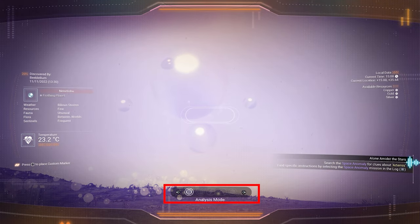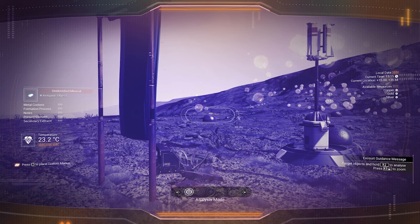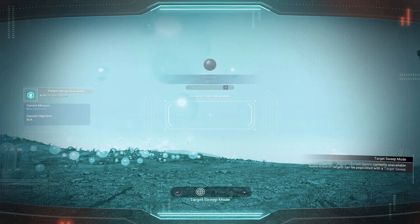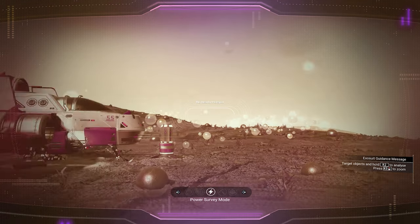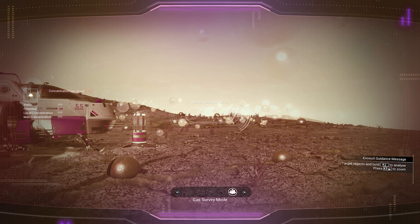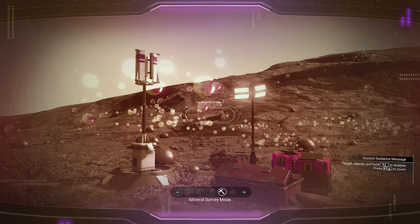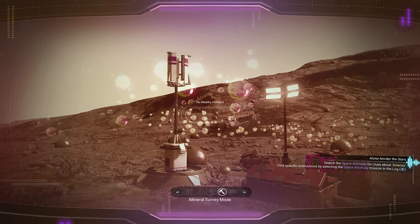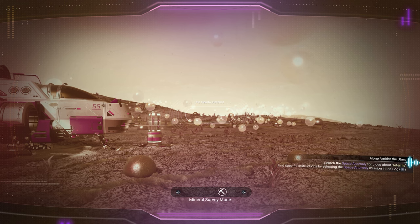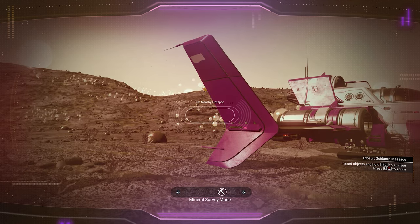We're going to open the scanner. On the bottom of the screen you have a few selections: Analyze mode for scanning items, Target Sweep for missions, Electrical Power Survey for finding power sources, Mineral Survey for mineral deposits, and Gas Survey. We're looking for mineral. Listen for the audio ping — when you hear a short high ping, you are directed straight at the hotspot. If it's to one side in your ear, the hotspot is in that direction.